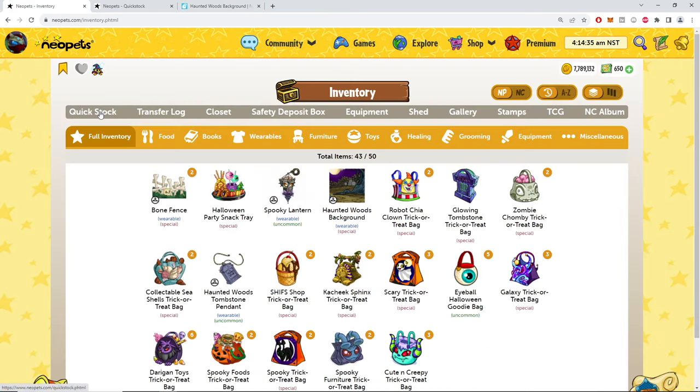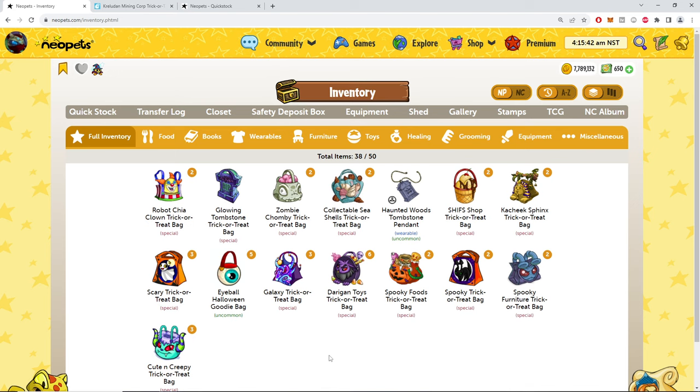We could live in a world where you just couldn't own 25 of an item — that could exist, but I guess that'd just be too controversial. I like it. I want to keep some of those. I wanted to donate to the money tree the items I'm not going to keep, but this is going to be a complete clusterfuck of an inventory if I do this, so I'm a bit conflicted.